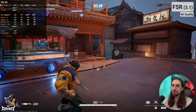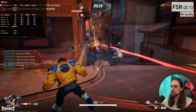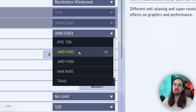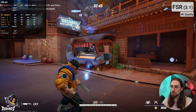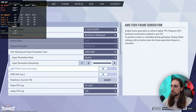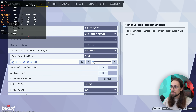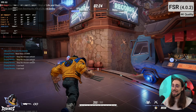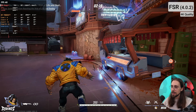I noticed FSR 4 wasn't working at first — it was showing FSR 3. The quality didn't seem right with FSR 3. Switching to FSR 4 quality and increasing the sharpness to 10 makes a huge difference visually, even though FPS didn't increase dramatically.